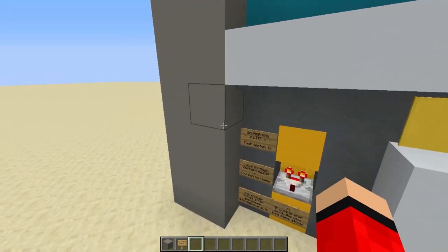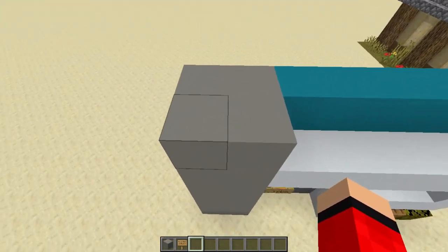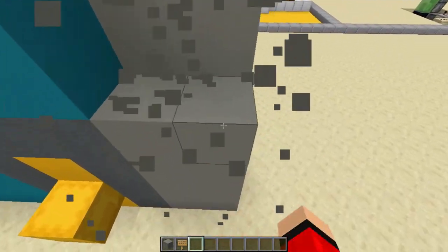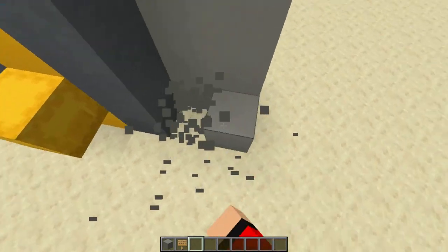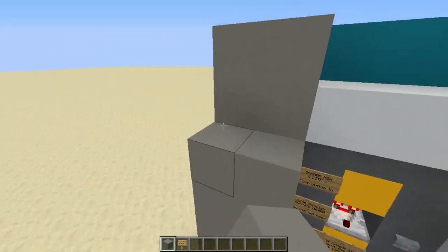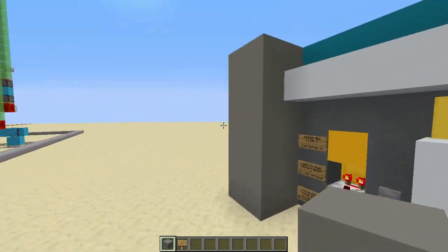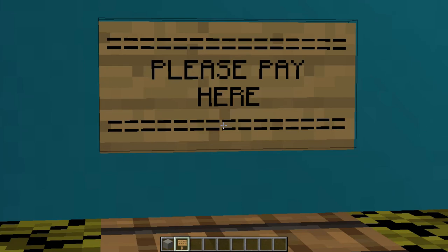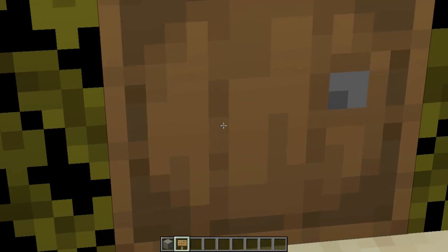I'm currently editing the video and I mentioned this tower needing to be brought forwards. If you didn't understand what that meant, break this back wall of the light tower, then get your light grey concrete and bring that forwards one block. This adds depth to the build and makes it stand out more. And if you want to, you can also add a 'please pay here' sign above the payment area.